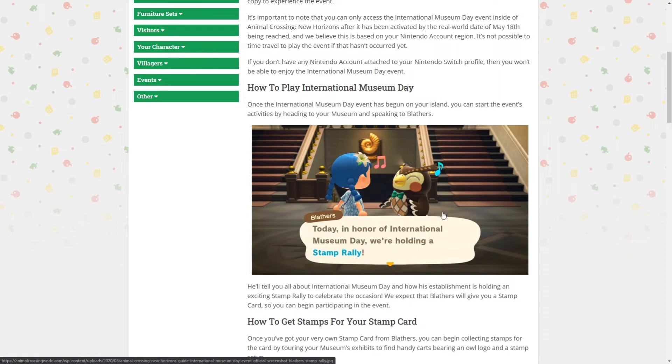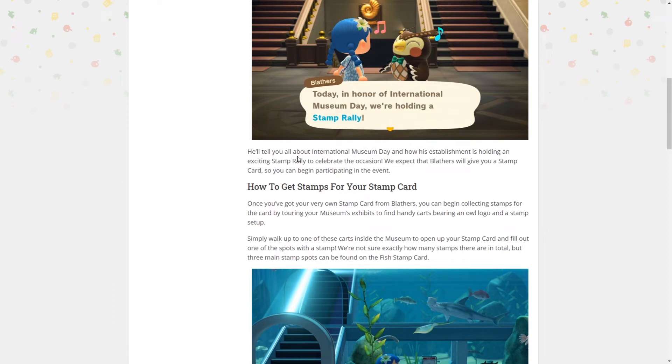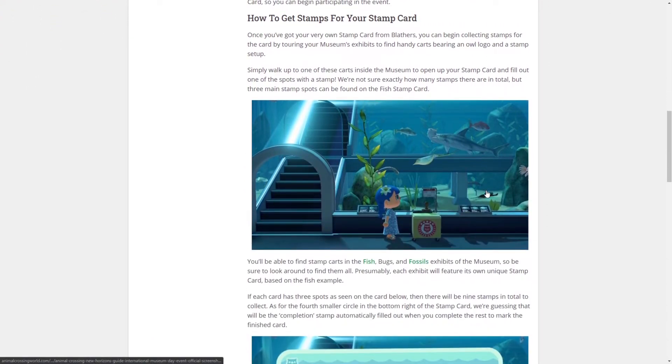As for how to play, you speak to Blathers, who gives you dialogue about International Museum Day and how his establishment is holding an exciting stamp rally to celebrate the occasion. A lot of this information is obtained from data miners — as my wedding video covered the items you can get, and some people do have access to them, which is date and time blocked. But you speak to Blathers and he'll tell you all about it, and we expect he will give you a stamp card to begin participating.